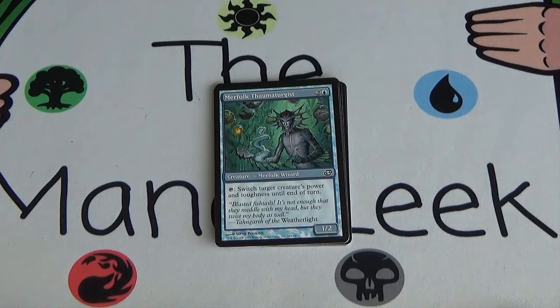Next up we have Merfolk Thematurgist — 2 and a blue for a 1/2. You can tap it to switch target creature's power and toughness until end of turn. You could use this to screw around with combat, maybe make a burn spell take out a 2/5, or attack with your 2/5 and then make it a 5/2 when attacking. There's probably some cool stuff you could do with this. We've seen fairly asymmetric power and toughnesses in this pack — 4/2s, 3/1s, 6/1s, 2/3s, 1/4s — so maybe this could have a place, but I don't think so.